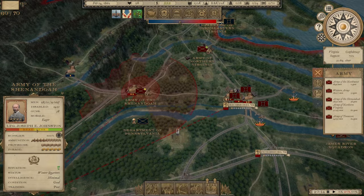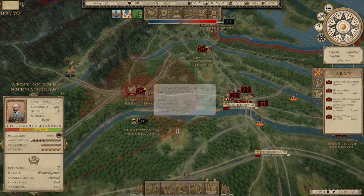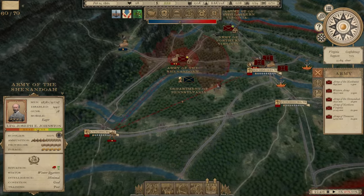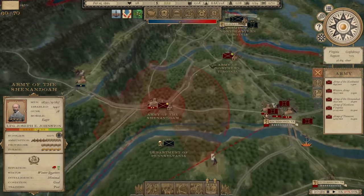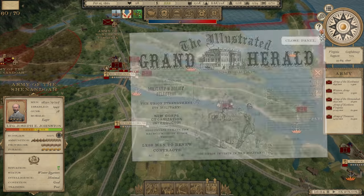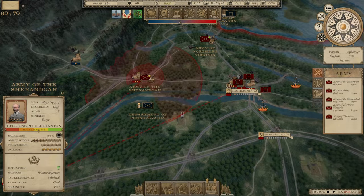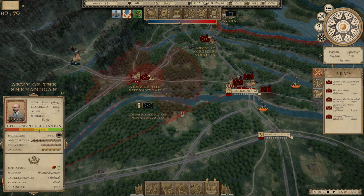It's winter quarters. We're going to start the spring campaign season before too long. The Army of the Shenandoah is keeping a close eye on the Department of Pennsylvania, who are cut off over here just south of — I think that's the Appomattox River, or maybe the James River. We're keeping an eye on them. They're cut off, probably losing men, in a difficult situation with little supply. Once we hit spring, we'll go after them.